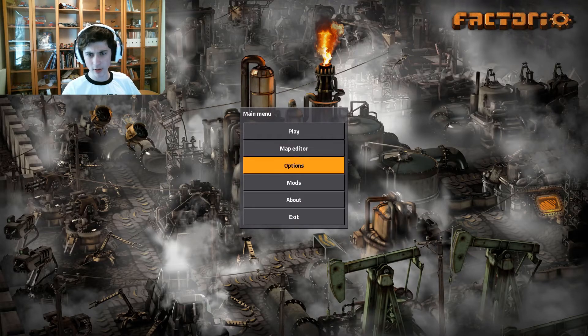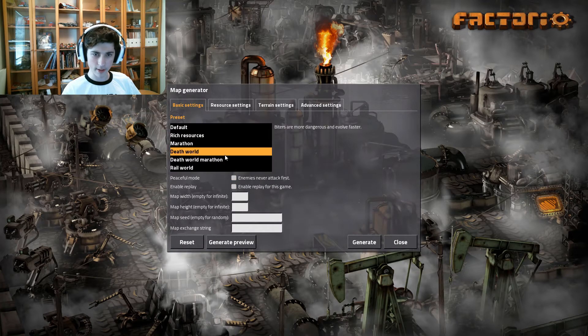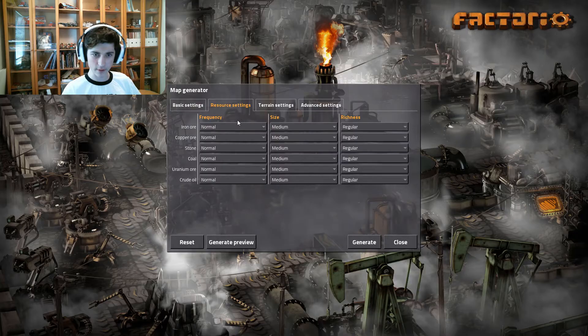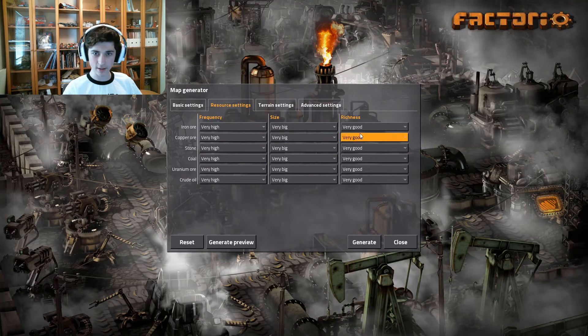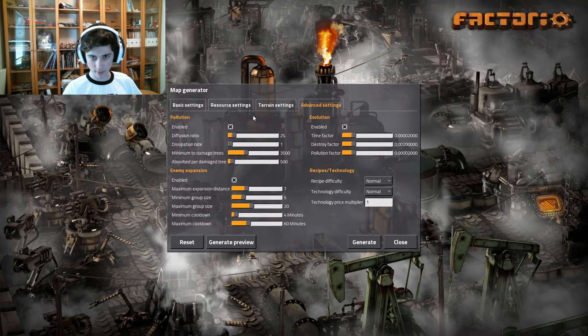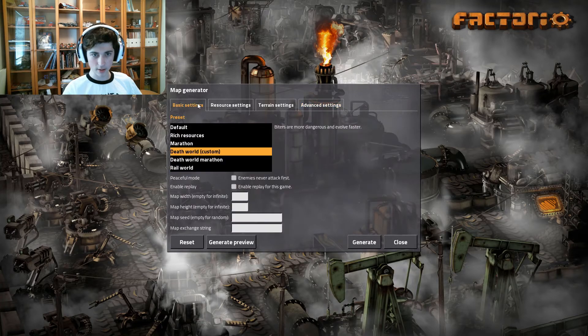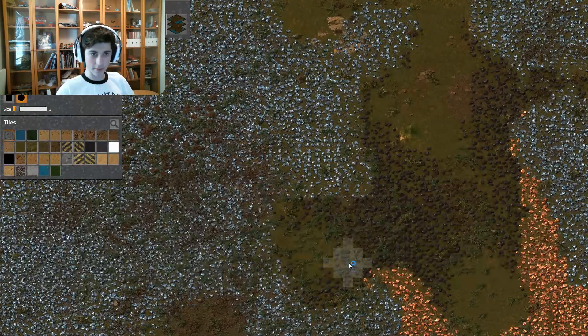All right, let's see — there is map editor, options, mods, about, exit, and play. I want to see what map editor is because I'm a sucker for map editors. Death world — that sounds fun. I have literally no idea what I'm doing. I think I'll just keep all those normal. Wow, that's very custom, isn't it? We're just gonna hit generate.